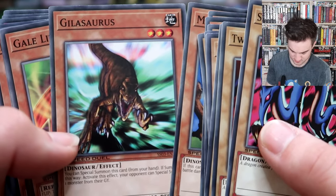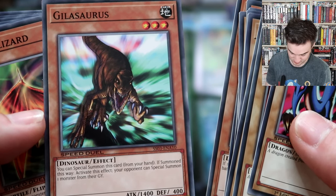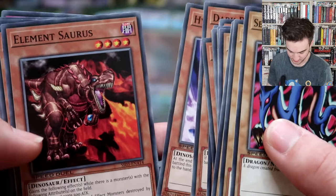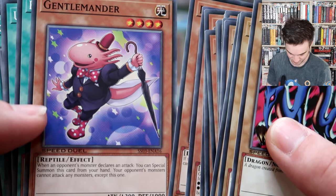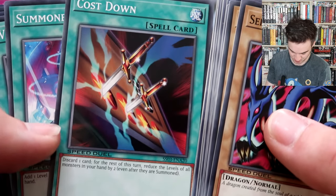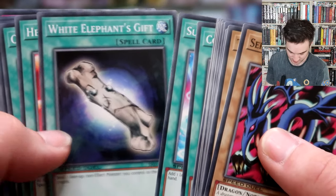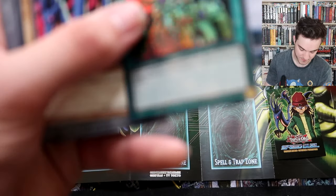Mad Sword Beast was in the Kaiba starter deck. Gillosaurus - you can special summon this card from your hand; if you activate this effect your opponent can special summon one monster from their graveyard. This is great for spamming the field. Gale Lizard from Invasion of Chaos, Dark Triceratops, Hyper Hammerhead, Element Saurus, Black Stego, Gentle Mander, Raise Body Heat, Ultra Evolution Pill, Space-Time Transcendence. Cost Down - this is getting straight put into Kaiba Speed Duel decks: discard one card, for the rest of this turn reduce the levels of all monsters in your hand by two. Summoner's Art, White Elephant's Gift again, Heat Wave, Card Advance, Hunting Instinct, Reinforcements, Pharaoh's Treasure, and Limit Impulse.